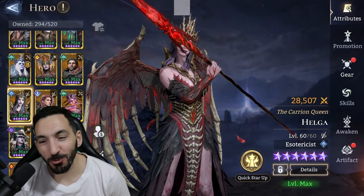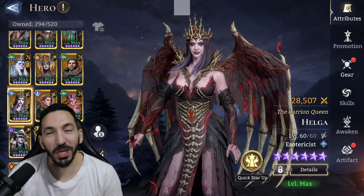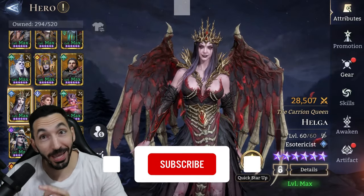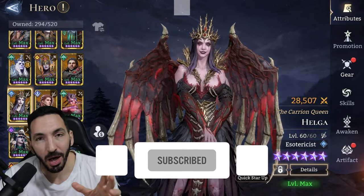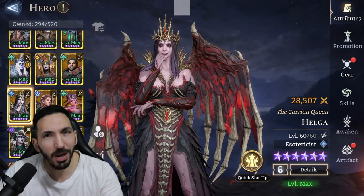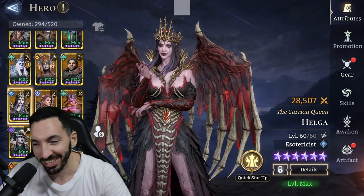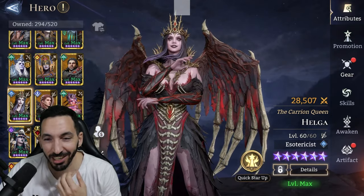Hey guys, Culver here, welcome back to Watcher of Realms. Today we're going to be showcasing Helga, the carry-on queen. She is a hero in the game right now, already on the forerunner servers but should be coming soon on the global launch servers. I'm on the test server testing her out today and I want to check her out — she does look amazing.